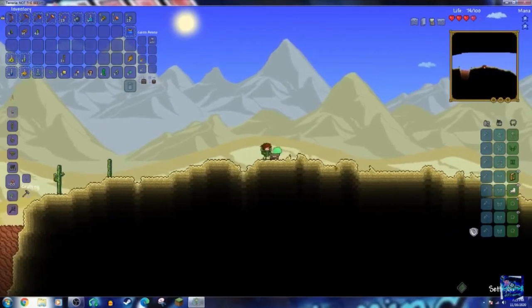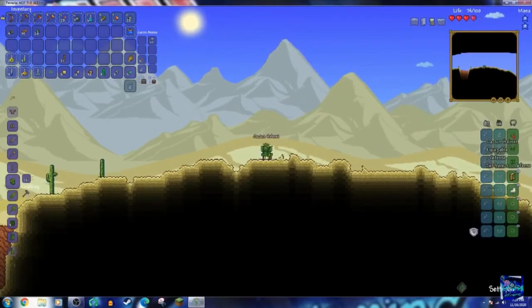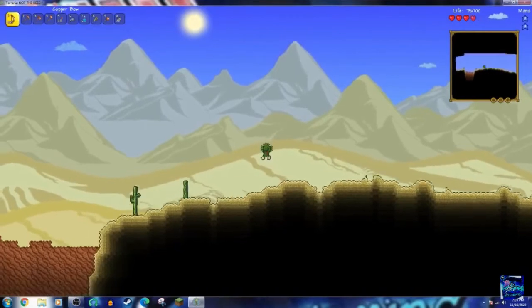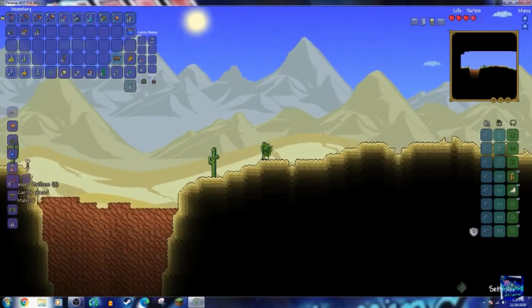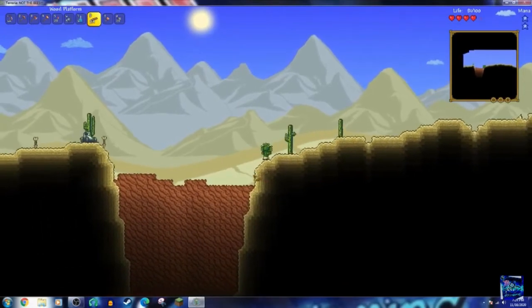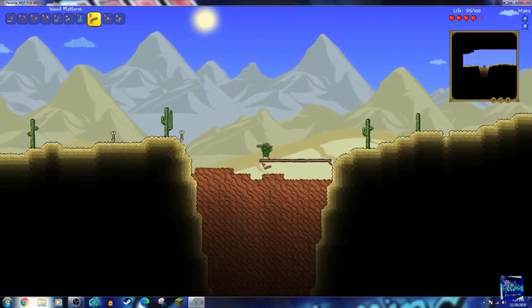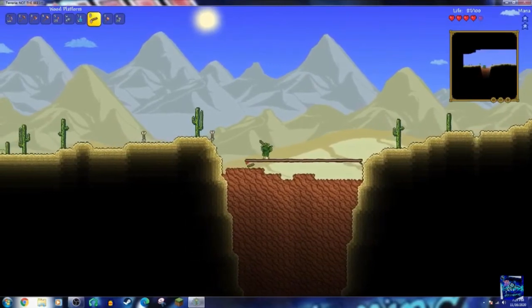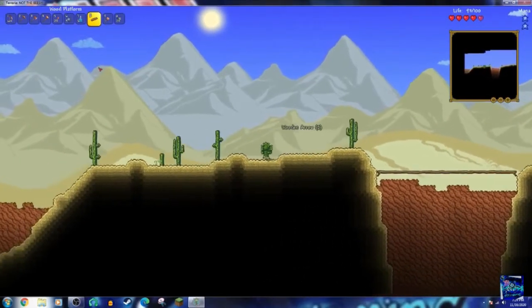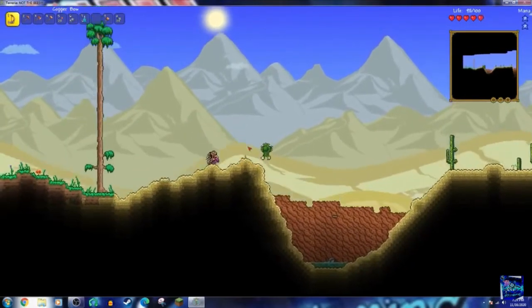Uh-oh. And a helmet. Let's go to the helmet. He's dead. I'm actually pretty pog right now, for a beginner. Got cactus armor. I got them moved.